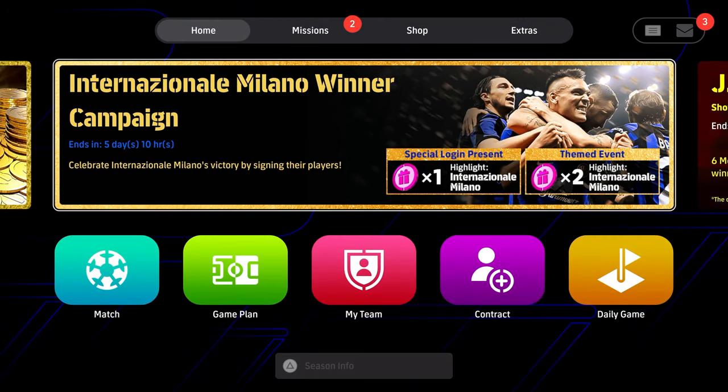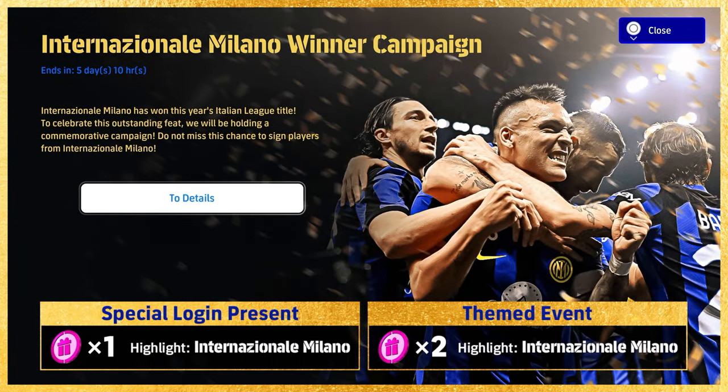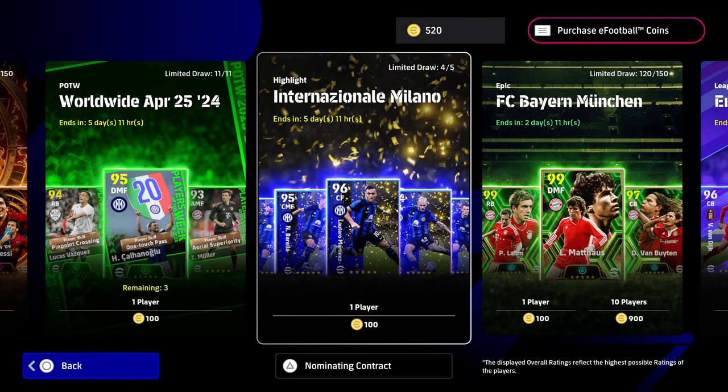We're back with the Inter Milan pack today. You get three of these players for free — we're going to show you how to get the two free players from the events, and you also get a free login bonus. We'll be showing you the best build, best gameplay, and our top pick Borella — he's a beast. Training guides at the end of the video. You're effectively getting five players for 200 coins.